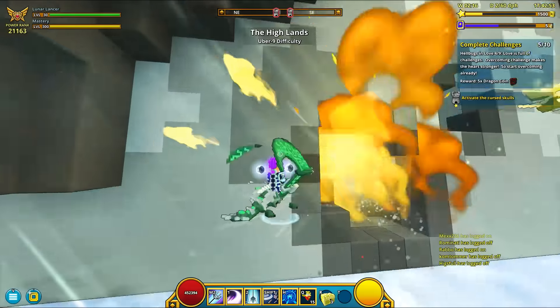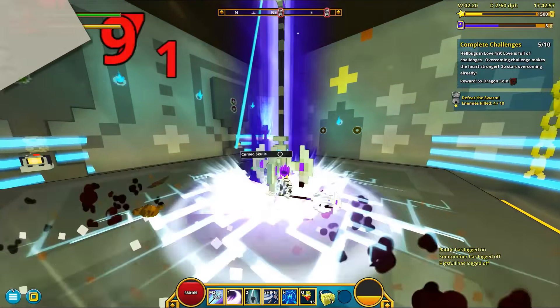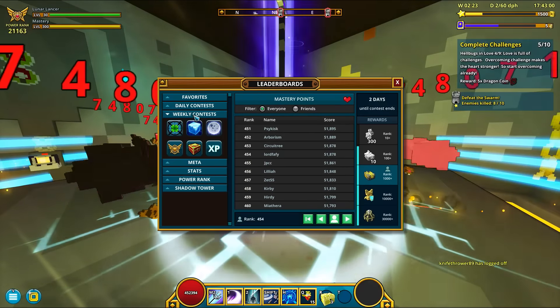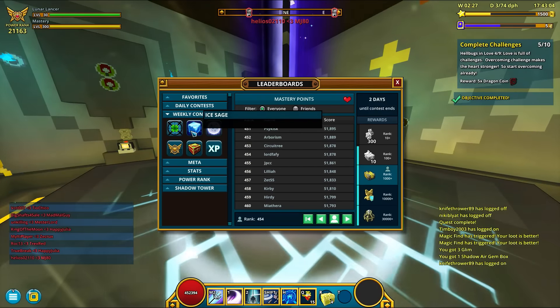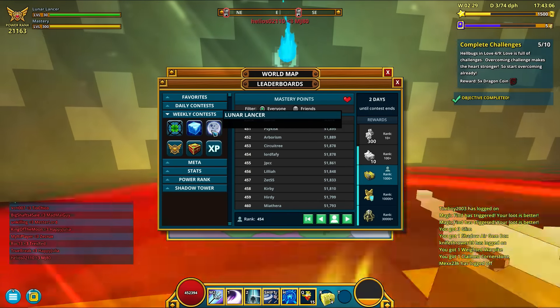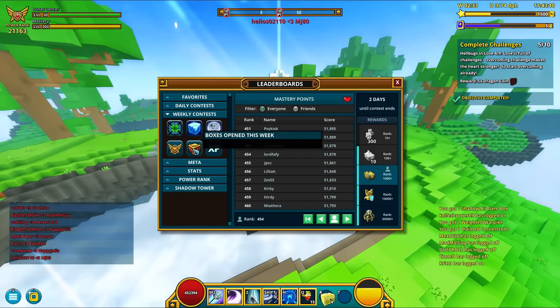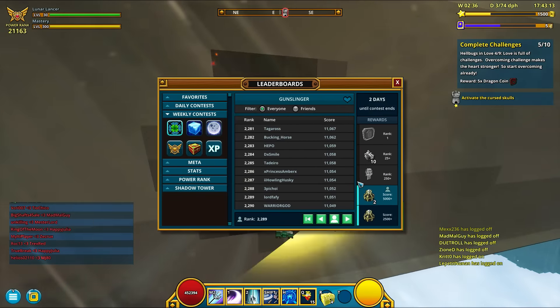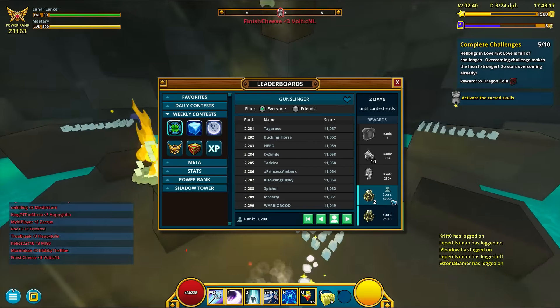The next way of getting empowered gem boxes is through taking part in weekly contests. There are currently 5 contests that reward empowered gem boxes. The first 3 are class-based — if you have at least 5,000 power rank on the classes that are part of the contest that week, you will get a total of 9 empowered boxes, 3 for each class you got 5k PR on.